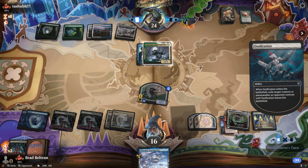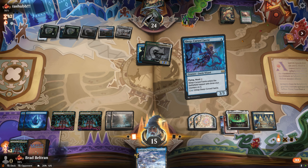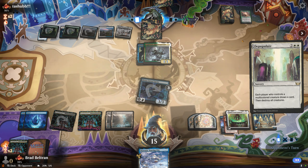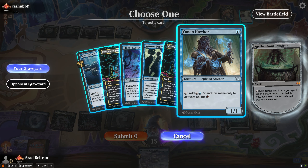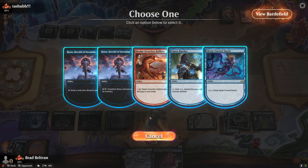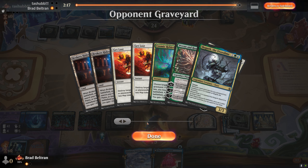An Ossification takes care of one of our creatures — scary — but we have a backup Omen Hawker in the graveyard. They take care of both creatures, but that leaves them at one card in hand. A Sleep-Cursed Fairy follow-up threatens to end the game next turn since we'll make infinite mana and shoot them down with Realm-Scorcher Hellkite. Their answer isn't good enough — we can still make Merx untap — meaning we hit with Omen Hawker and Fairy for infinite mana. Opponent sees the infinite and packs it up. We go to game two.